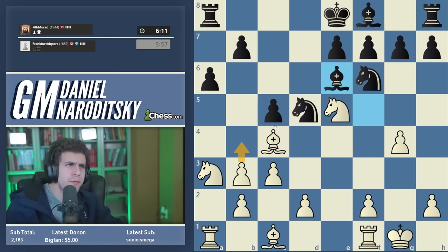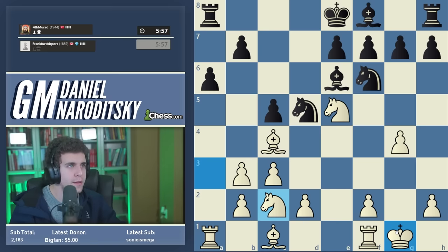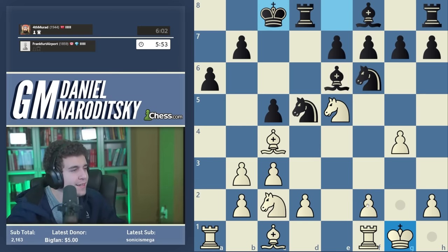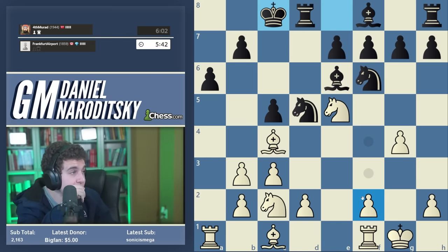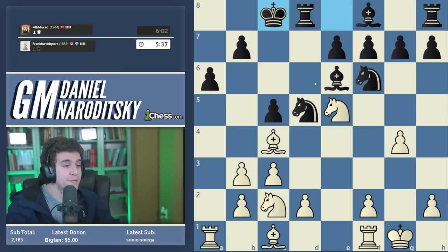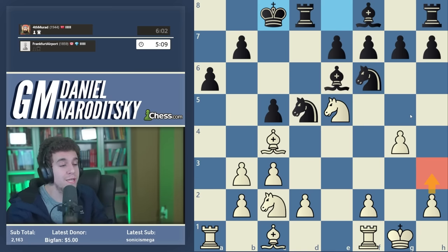I don't really understand b4 — c takes b4 doesn't seem to accomplish much, it ruins the pawn structure and b5 seems too slow. This game might be decided on the clock. Oh — I completely forgot black could do that. I don't think it's that good for black though; the queenside king position is actually pretty vulnerable and could get attacked with a potential sacrifice on a6, even with queens off. With his last move black reinforced the threat of knight takes g4 because the rook defends the knight, so h3 comes to mind but it's too slow.